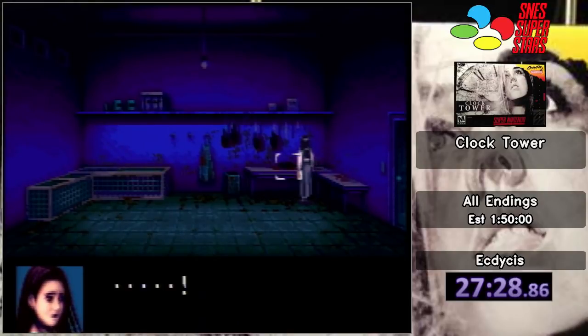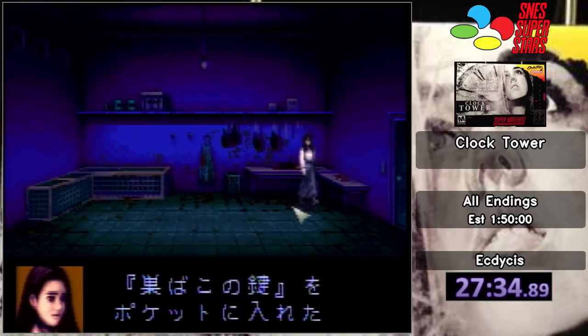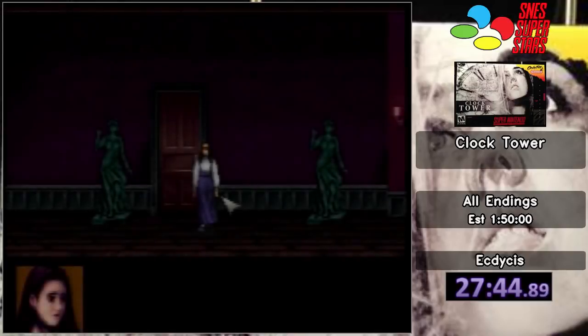One of my favorite parts about all endings, by the way, is it's a very on-the-fly category. You don't get the decision to go 'okay, I'm taking this route and doing this thing.' No, it's 'okay, you got the staff, you better adapt to that.' So I got a staff game once again. And going back into more of the story about Bobby — Bobby and Dan are twin brothers. That giant baby in the cellar?